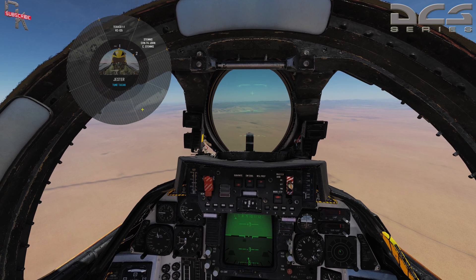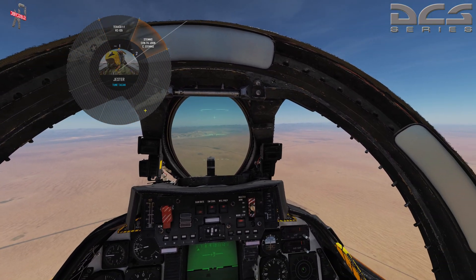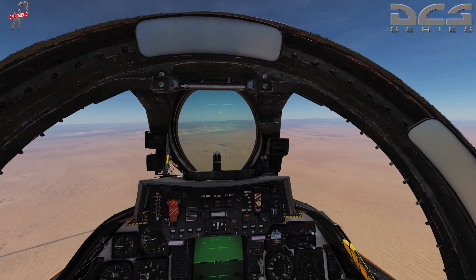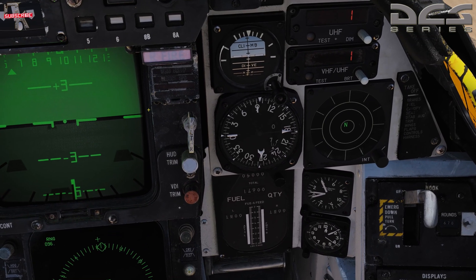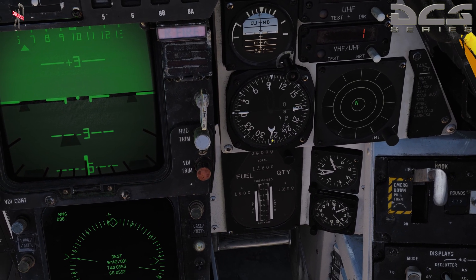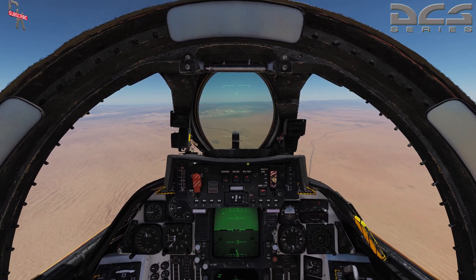Let's say we want to go to the Stennis — we'll go up here and select Stennis. Watch our TACAN down here — and there we go, we're now tuned for the Stennis. Now let's do it again and this time go for the tanker, which should come right about in front of us. We'll use Jester again.